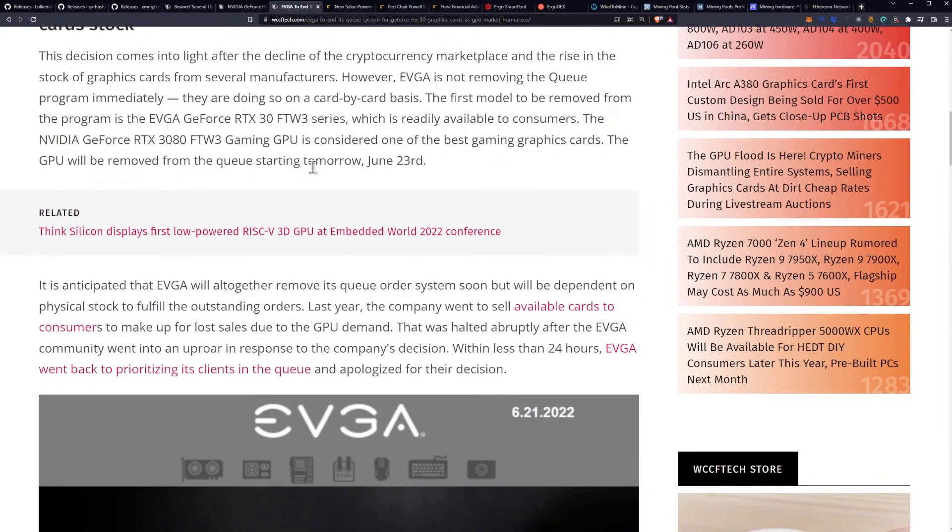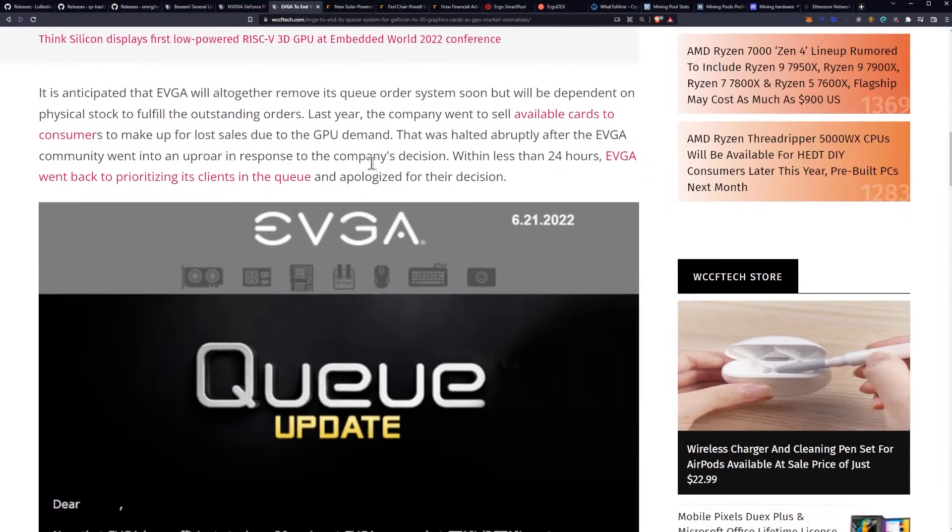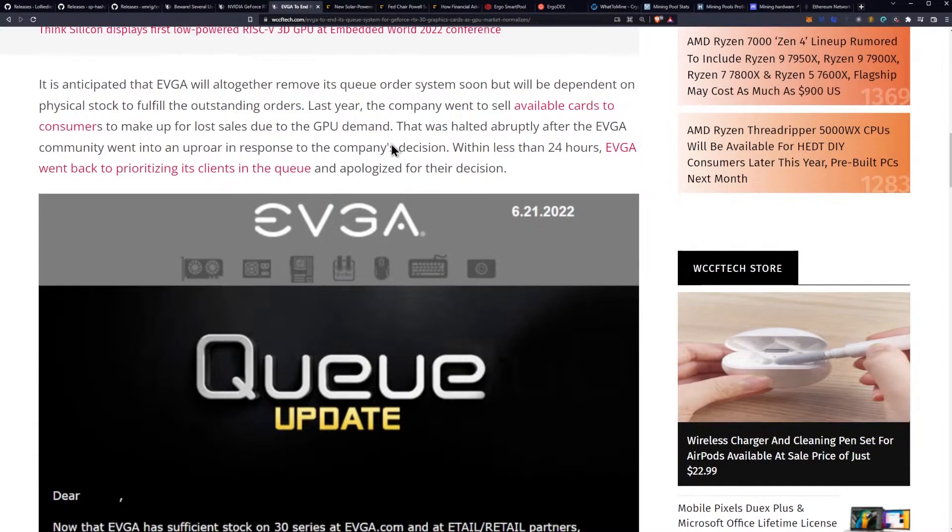However, EVGA is not removing the Q program immediately — they're doing so on a card-by-card basis. The first model to be removed will be the For The Win 3 series, which is readily available to consumers and considered one of the best gaming graphics cards. The GPU will be removed from the queue starting June 23rd. It is anticipated that EVGA will altogether remove its queue order system soon, but will be dependent on physical stock to fulfill outstanding orders. Last year, the company attempted to sell available cards to consumers to make up for lost sales, but that was halted after the EVGA community went into an uproar, and within less than 24 hours EVGA went back to prioritizing its queue clients and apologized.